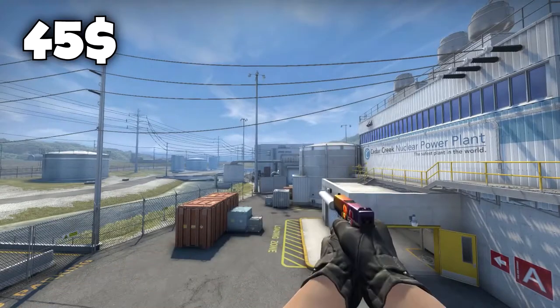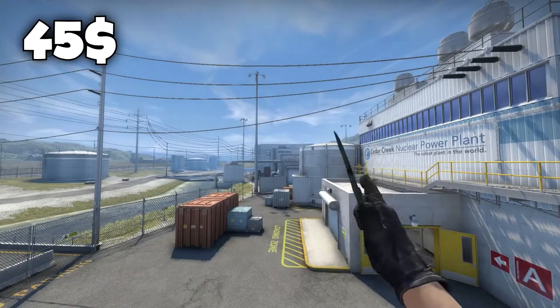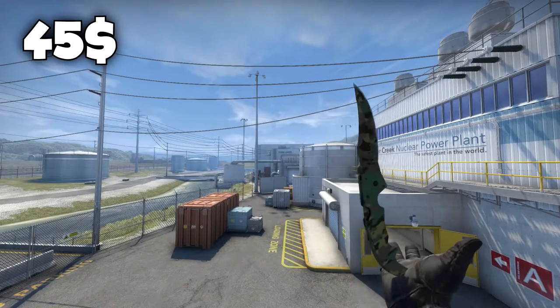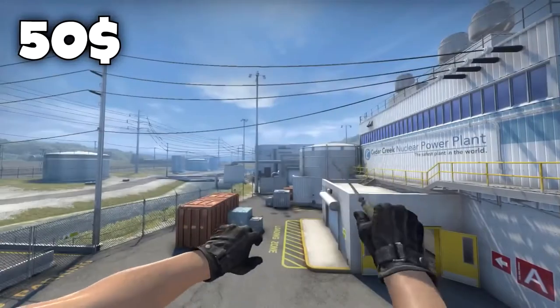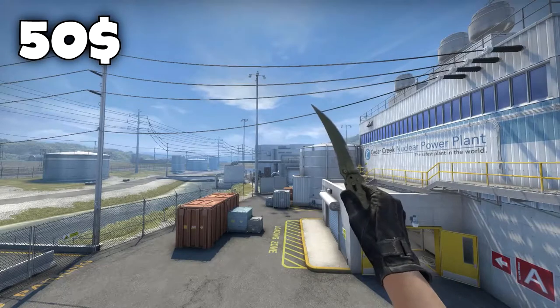The reason why I chose this knife is because of the animation. I generally think the Falchion knife animation is pretty nice because you can balance it sometimes, and it has a nice opening — you can flip it around, it's kind of cool. So that's why I picked this one. Now the next knife on this list is the Flip knife Safari Mesh in field tested condition for $50.